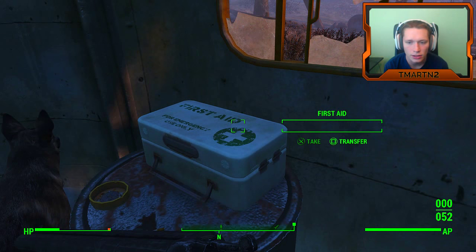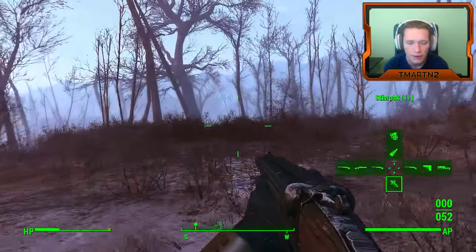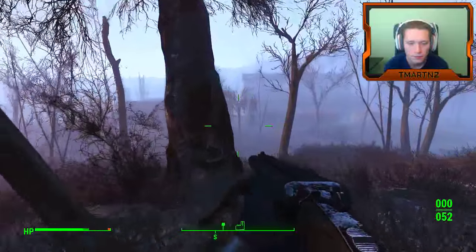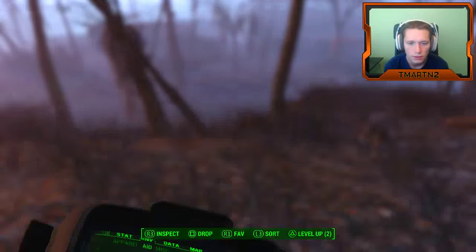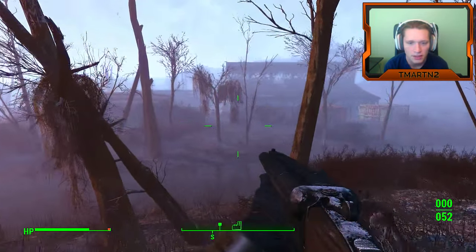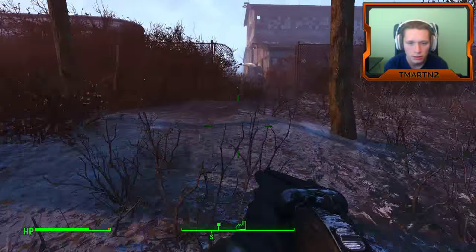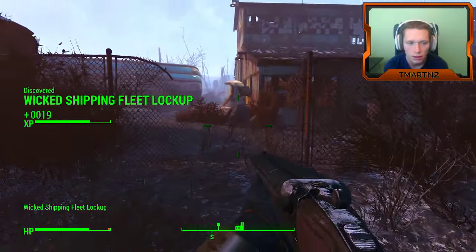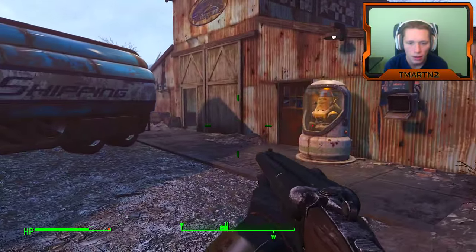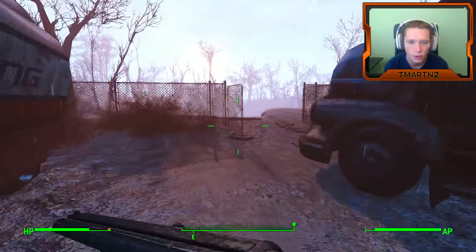Mintats, dirty ashtray, two Stimpaks. We have 11 Stimpaks — we might as well use one. Coming up on something we haven't discovered before, that makes me a little bit nervous. Wicked Shipping Fleet Lockup. I see some ghouls.